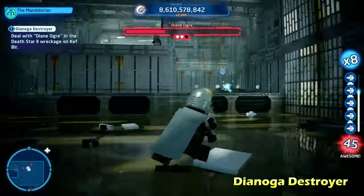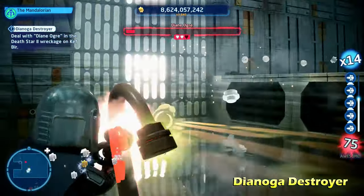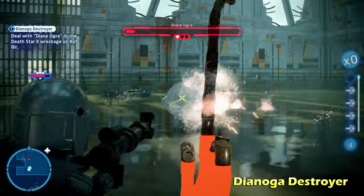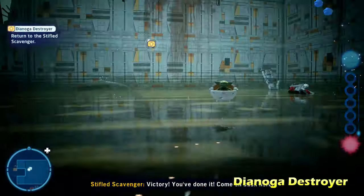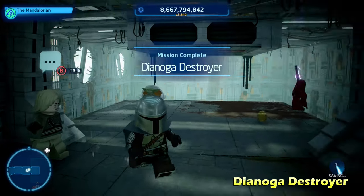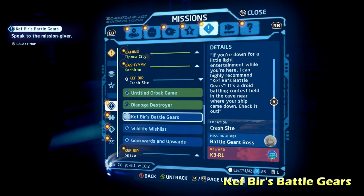He's got two shields below, which typically means two more health bars. Keep damaging and shooting him, and you'll see his last bit of health just kind of disappears instantly — which is pretty weird, like I didn't have to take all his health bars out. But once you take him out, talk to the character again, and that will complete the side mission for Dianoga Destroyer. Very cool side mission.